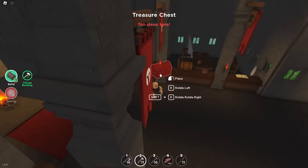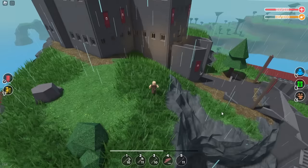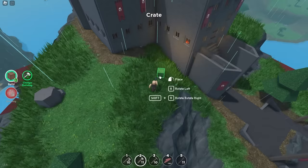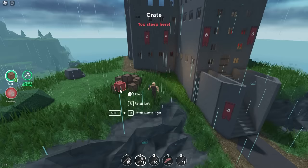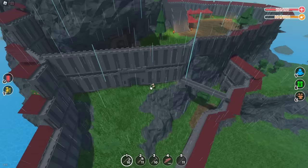A few more interior decorations — add some barrels because everyone's enjoying some root beer. Put a book here because guests have to sign in. Add a treasure chest — stack them on top of each other because we're rich. This is just one of many ways to make a castle. You can add crates outside too, put a whole pile of them.